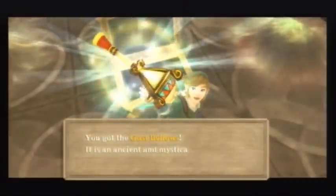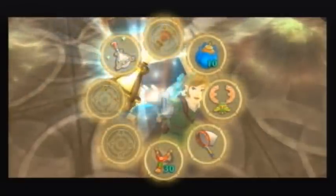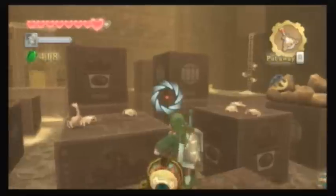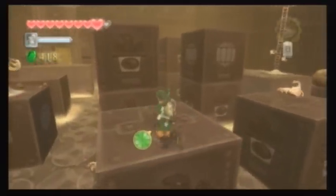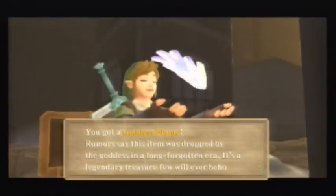You got the Gust Bellows! It's an ancient mystical device capable of blowing endless gusts of wind. The controls are out of alignment — blah blah blah. This thing is useful, and I'll show you how in a minute. You use it and you blow wind all over the place — you can use it on a lot of things. There's a treasure chest down there. I believe it's a crafting material — yep! Got his plumes! Those are rare — in fact, that was my first one.